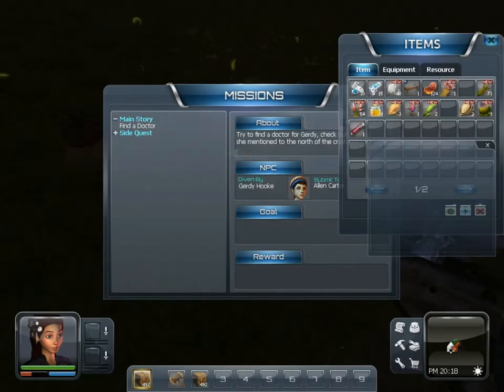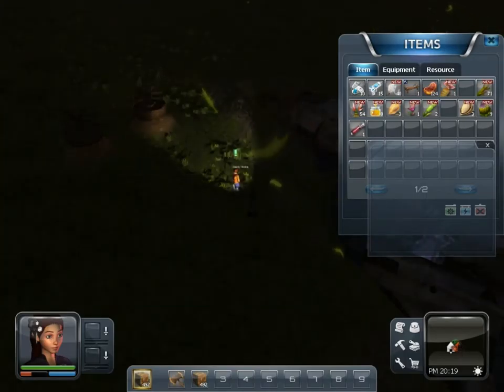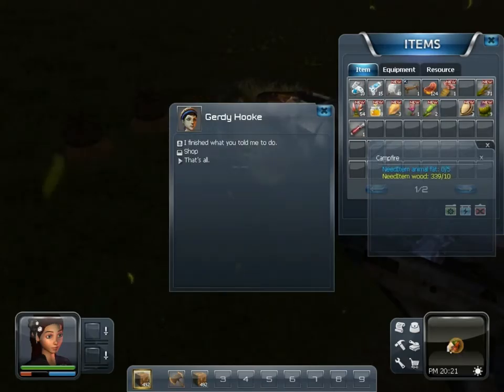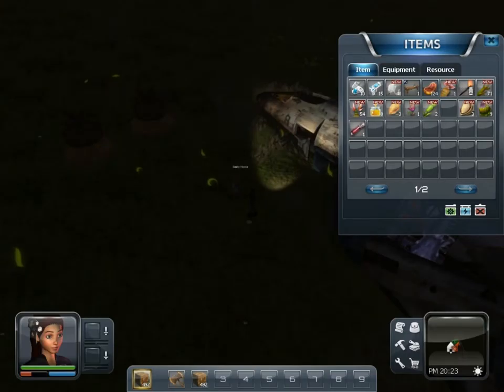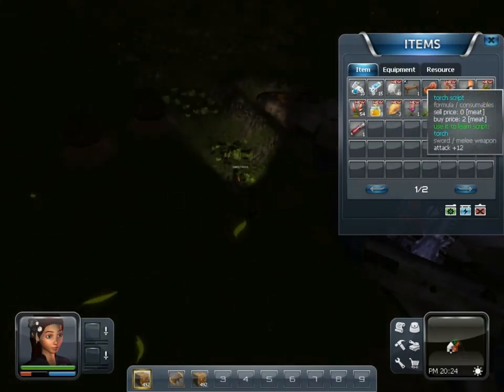Let's just go to the quest to see how much she needs. Side quest. Sometimes the quests show up in this menu, sometimes they don't — I don't know why. All right, so I need more animal fat. Oh, here's the script for the torch. I did complete the mission, so I can make a torch now.